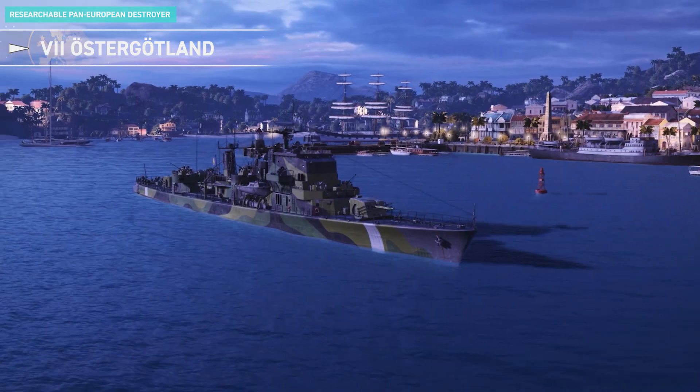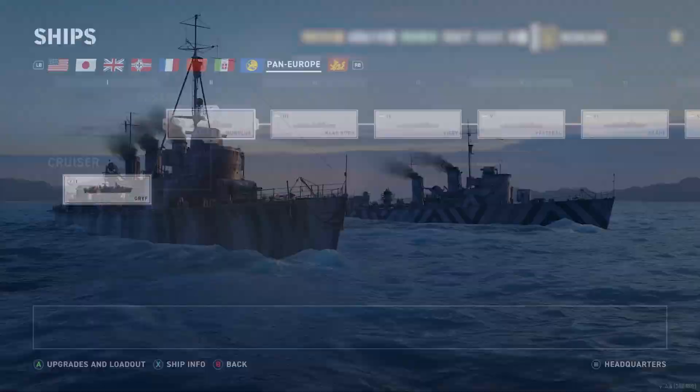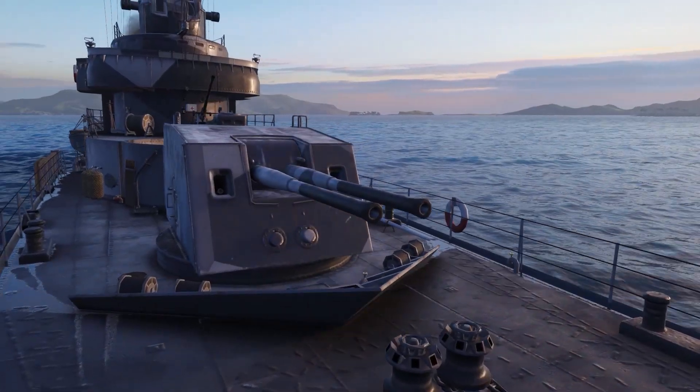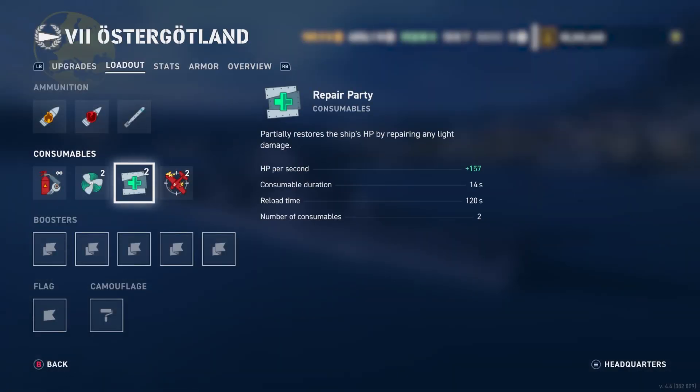Tier 7 Öströgotland arrives to mark the new pan-European destroyer line, becoming available in the tech tree. Try them out for powerful torpedoes, compelling gunnery layouts, and repair party consumable at the higher tiers.